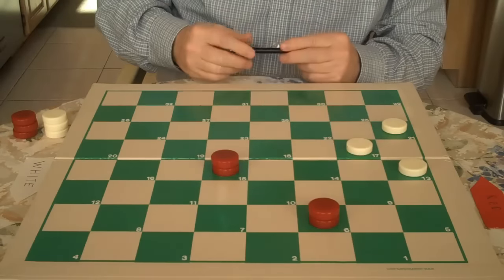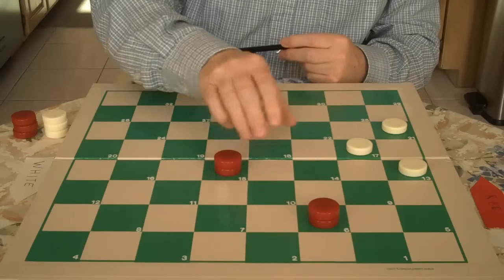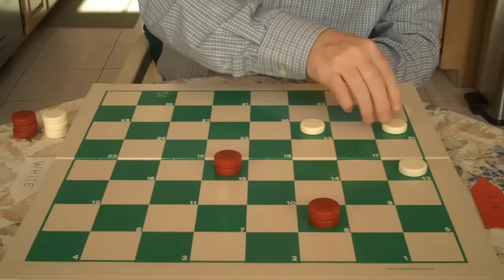Now you just go nine to six. This is a stronger square than to come here — it gives you more options. If White goes here, he would go here and win. We'll move this back. So White plays here.